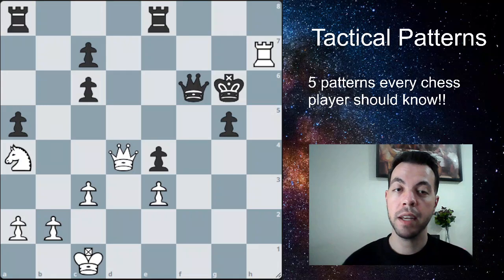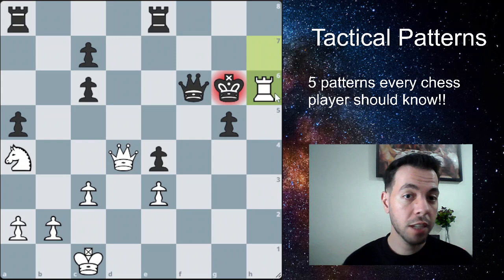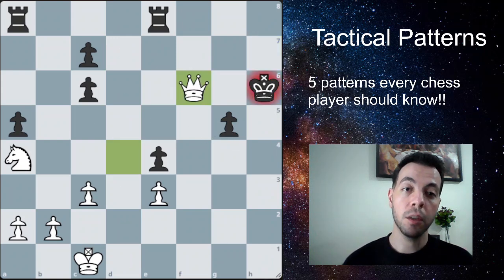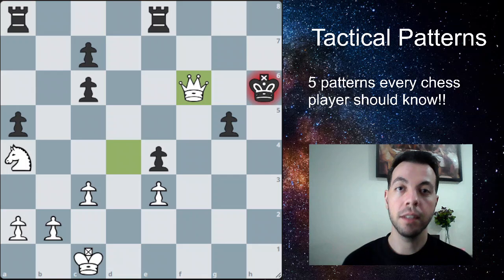In this second deflection example, it's white to play again. We need to deflect the king so we can win the queen. The move is rook to h6, forcing the king to take, which allows us to capture the queen. Sometimes we sacrifice a piece; sometimes we simply force the opponent to move a defensive piece. Either way, you make sure you deflect your opponent from defending another piece so you can take it for free.